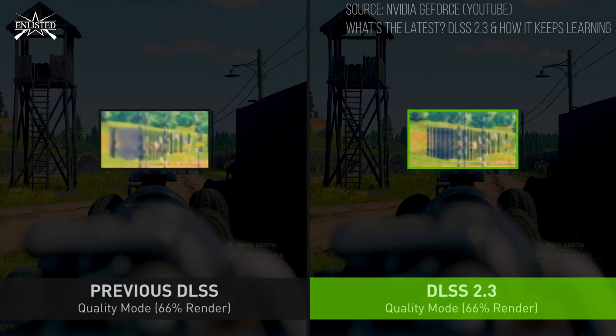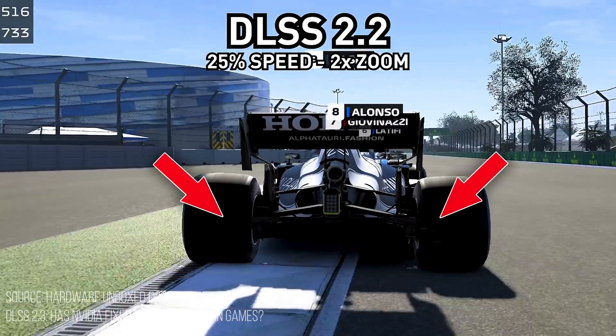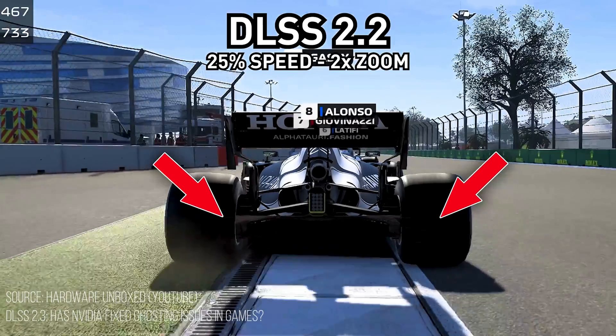In terms of any drawbacks or negatives, visual quality varies on a game to game basis. While some games will go from looking good to great with DLSS turned on, it may produce some ghosting on others, so tinkering with your graphics settings in-game is certainly recommended.